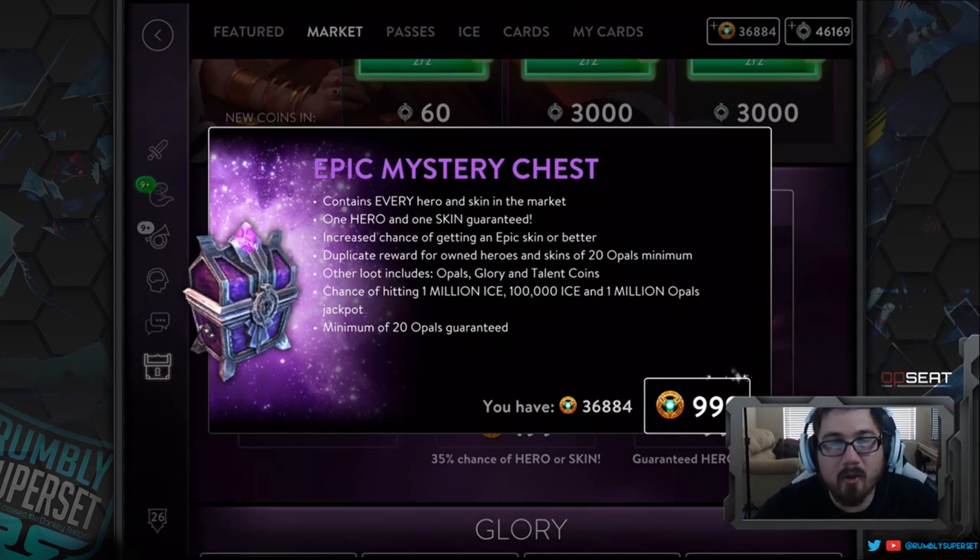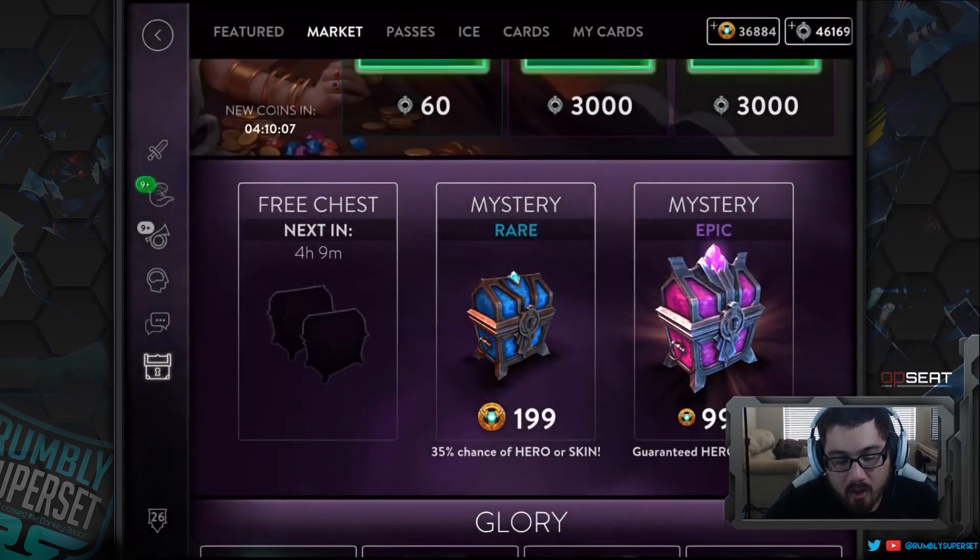You get the other perks of heroes and skins you may not have. A lot of you may not have skins — unlike me, who has spent a lot of money already. For the general community of Vainglory players, you'll have lots of opportunities to get skins you probably don't have. So epic mystery chest is by far the most effective means to spend your money for talents, hero skins, and so on.